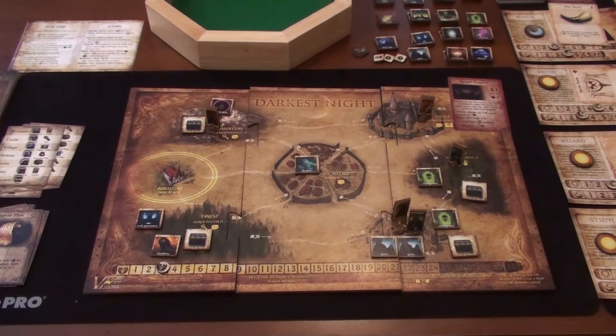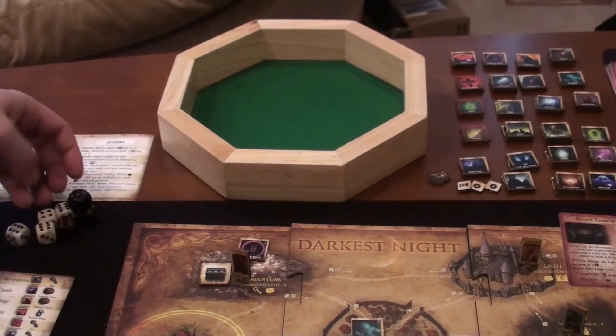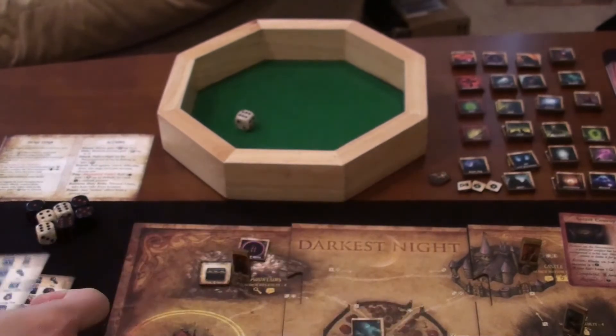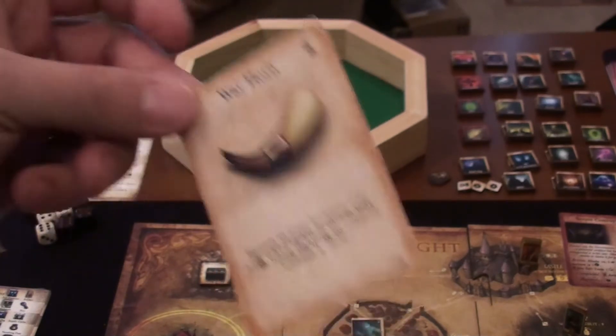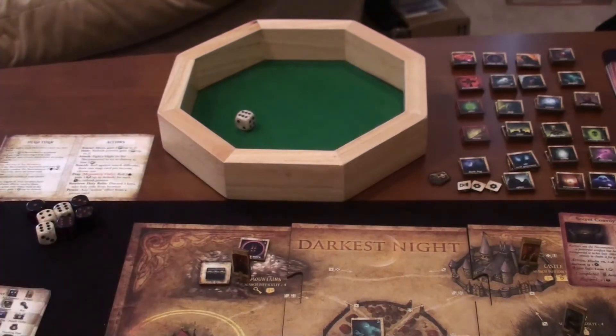We have somebody in the castle already. For the rogue's action he searches again — needs a four or better and gets a six, successful. According to the mountains map tile he finds an artifact. It's a Warhorn: at your location, roll plus one die when fighting or looting without a tactic. His basic attack without a tactic is two dice. That ends the rogue's turn.